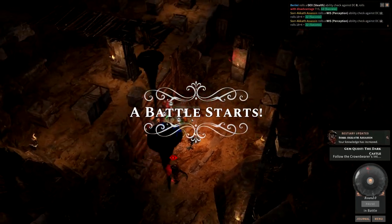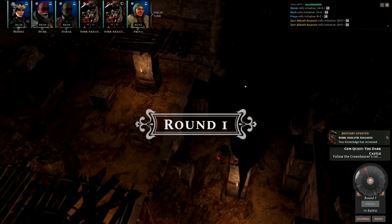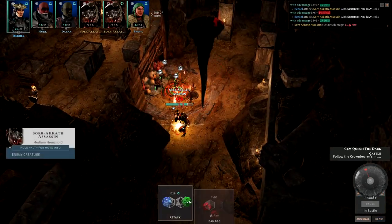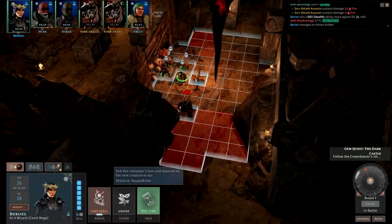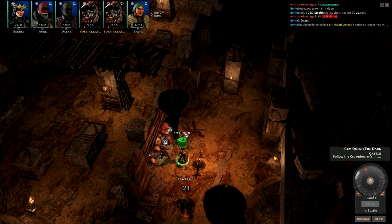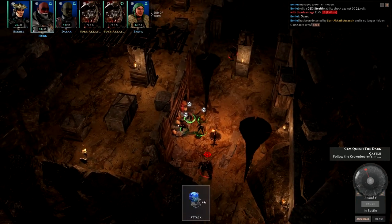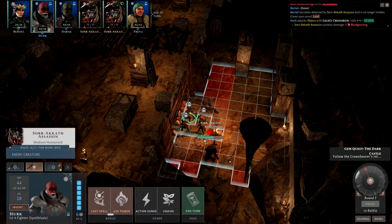Nice little scorching ray since I have advantage on all my scorching ray attacks — see what we can do to this fella. Two out of three ain't bad — 20 points of fire damage. We'll end our turn and see if we can finish one of these guys off. Now these guys also like to hide from you. I just knocked the thing onto him, which knocked him prone — so I used my action to shoot and knock down the stalactite on him.